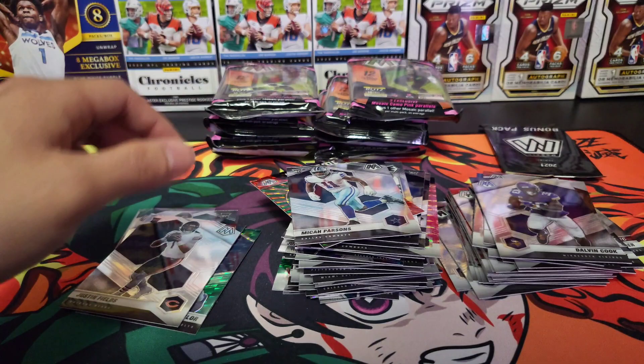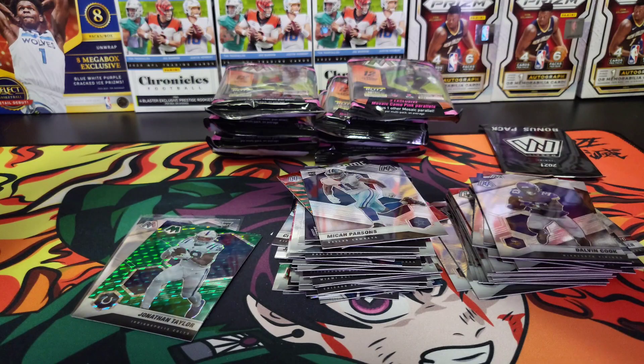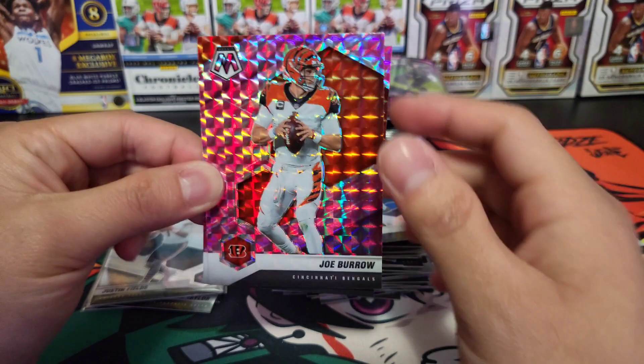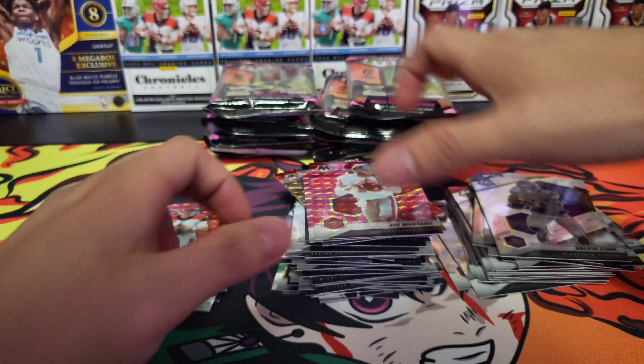Justin Fields — let's go, another rookie QB. Micah Parsons and a Kid Reporter. Let me go ahead and just sleeve all the rookie QBs up. Bonus pack: I thought for a second it was a rookie card — Joe Burrow. Joe Montana and Allen Robinson.